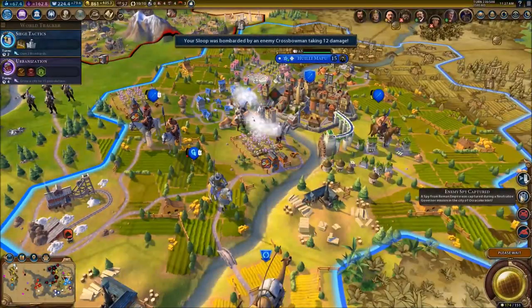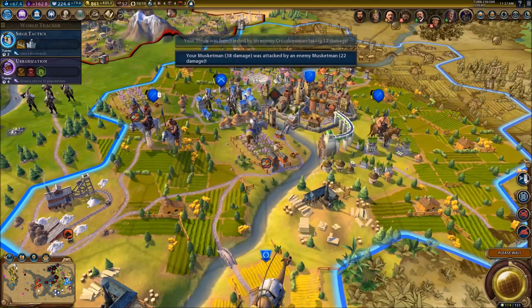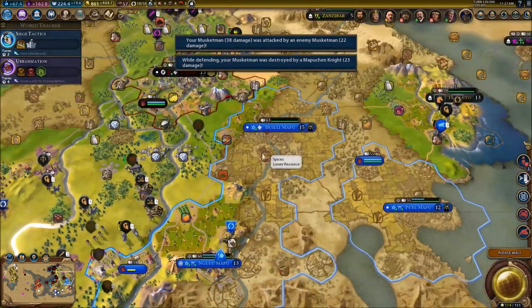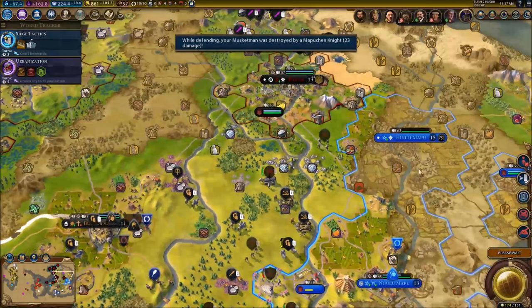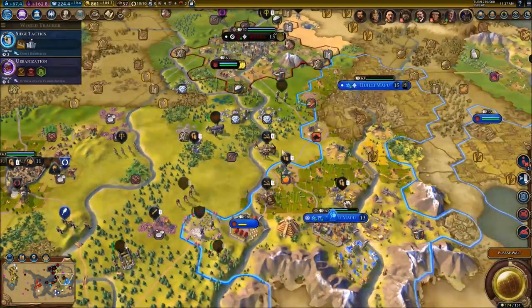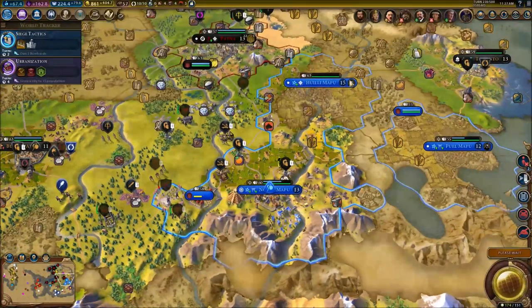An enemy spy was captured - interesting. We just lost our musketman as well, so that's not good at all. We lost our musketman and our bombard. Finally our city states are coming in towards the territories to help me out, but a little bit too late. At least for this city, the walls are going to be back for sure.